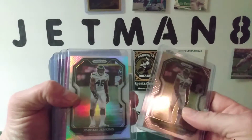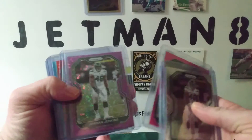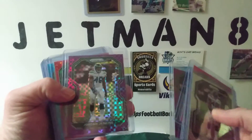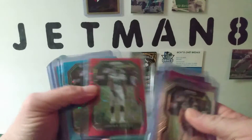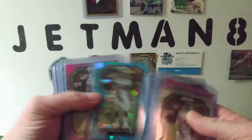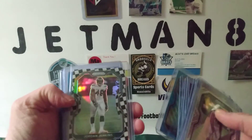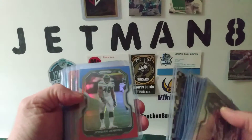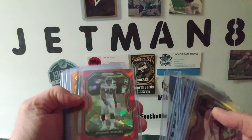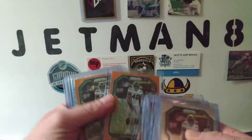The base, silver, the no huddle pink, no huddle purple, purple power, the no huddle red, the no huddle blue, the blue ice, purple, the blue wave, the checkerboard, the red white and blue, the red ice.